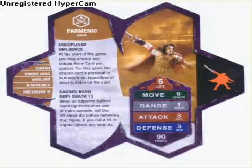When an adjacent Sacred Band figure receives 1 or more wounds, roll a 20-sided die before removing that figure. If you roll 15 or higher, ignore any wounds. He has 5 lives, 5 move, 1 range, 3 attack, 3 defense, and 90 points.